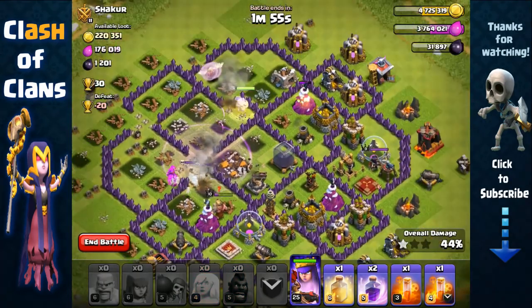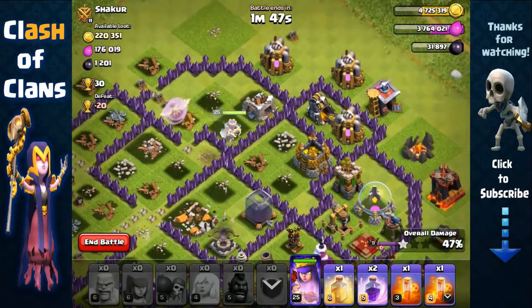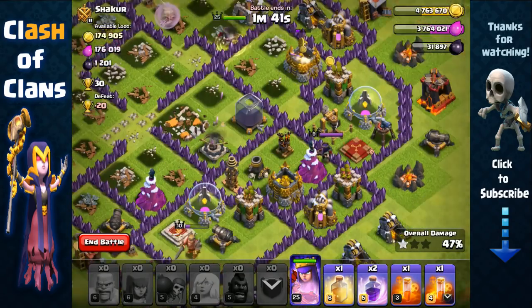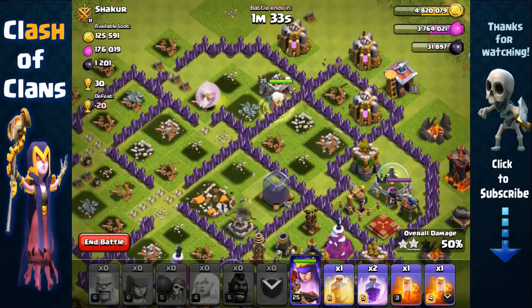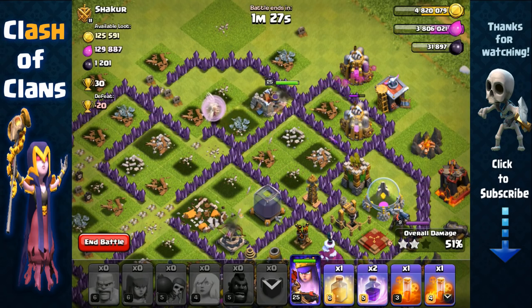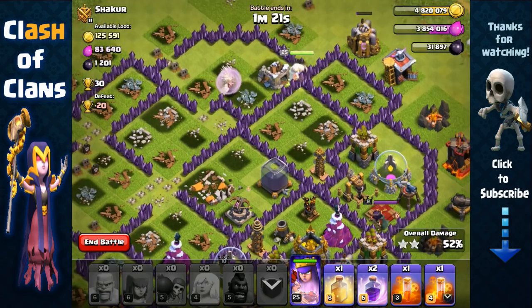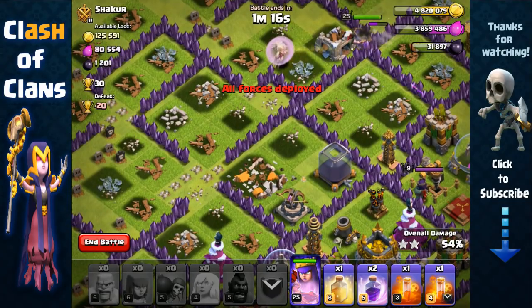Queen's making her way inside, she's gonna remove the mortar and then go for the expo — actually no, she went the other way, so she's going for the gold storage. We still haven't used her ability, which is great. I usually don't like using more than one spell — I've already used one rage — but since I have my spell factory boosted I might use another rage spell if needed. She's going for the wall even though she could have just walked around.